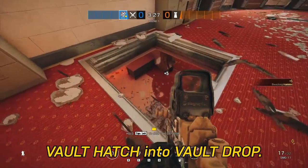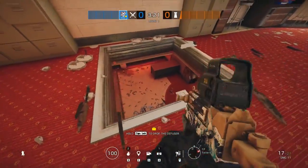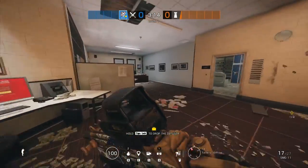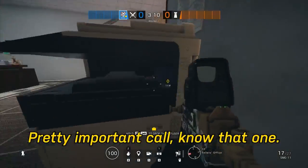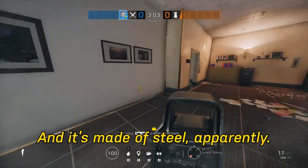Vault Hatch into Vault Drop — this room is Vault Drop. I like to call that Vault, to make a distinction between these two sections. Teller's Office. Default plant here. Another default plant here — this is Printer, pretty important callout to know. This is Teller's Desk, and it's made of steel apparently.